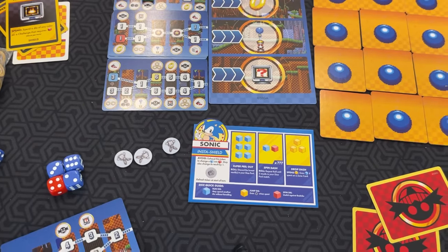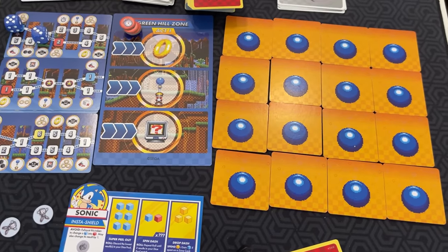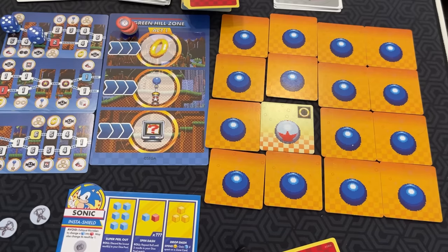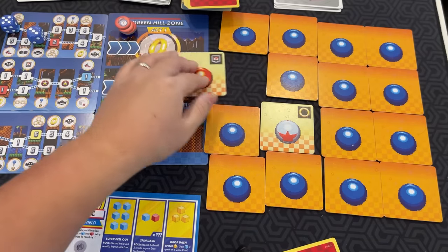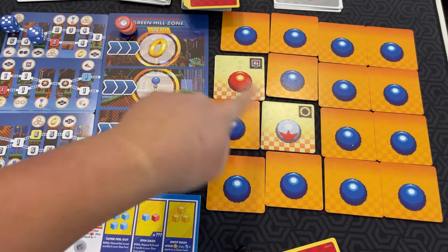Now let's go into the bonus stage. Whenever you have five rings and hit a goalpost or get the big ring, you can play the bonus stage — and you're trying to find a Chaos Emerald. Let's say I pick this tile. This is a bumper, so I get the reward — that's one ring — and I can continue. I pick this one, that's a red one, so the game ends. I do get this power-up card, and these tiles will stay flipped for the next player.